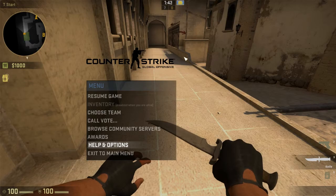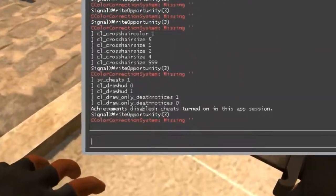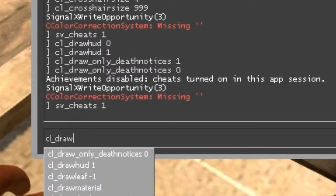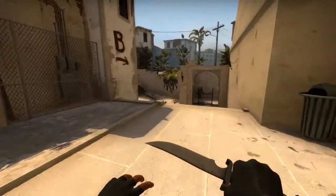Then press the tilde key, which is underneath the Escape key and next to the one key. All you have to type is sv_cheats 1, then cl_draw_hud 0, and this will remove the HUD.